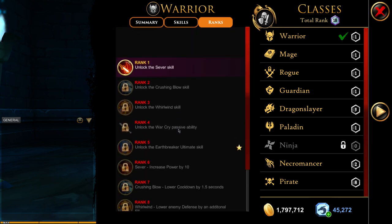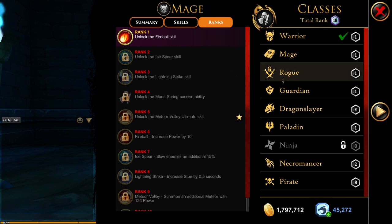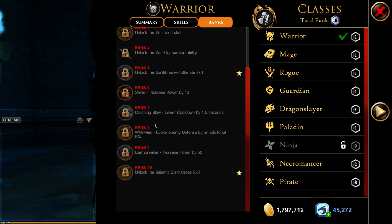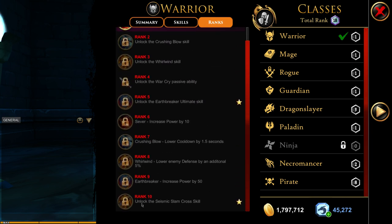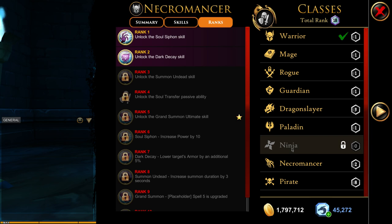Now for rankings — I'm not a big fan of the ranking system. It wasn't really good in AQ Worlds either. Rank 1 is where everyone starts. At rank 2 you get your first ability, rank 3 the second, rank 4 the third, rank 5 your passive, and rank 5 also gives you your ultimate. Everything beyond that is just buffs, and at rank 10 you get your cross ability.